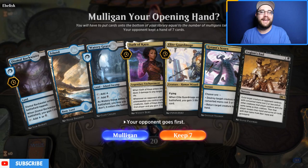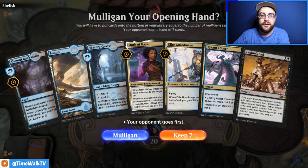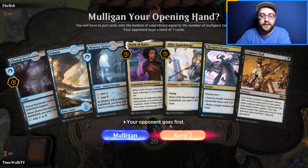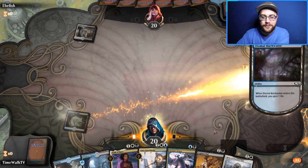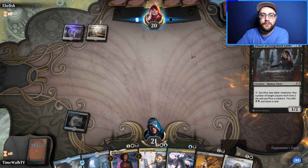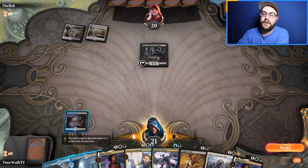We won the Esper mirror — that was pretty sweet. We're back for match number two. Our hand looks pretty good except we don't have white mana, which is a bit sketchy. But we have interaction early if we're against an aggressive deck, and we have quite a few white sources in the deck, so we'll keep seven.